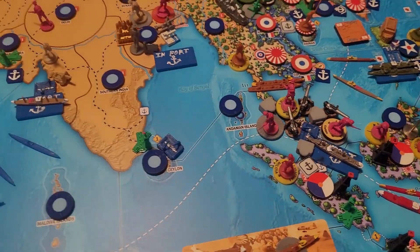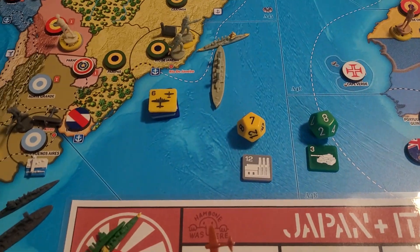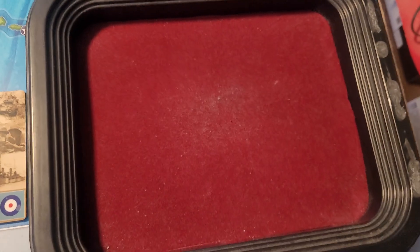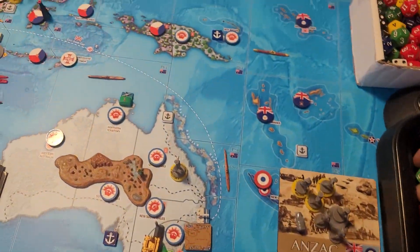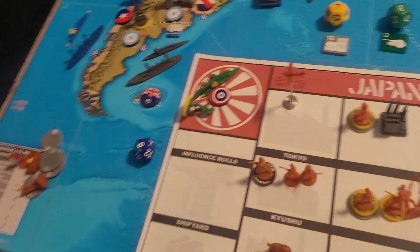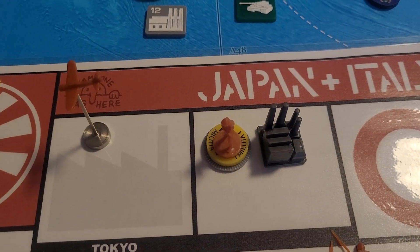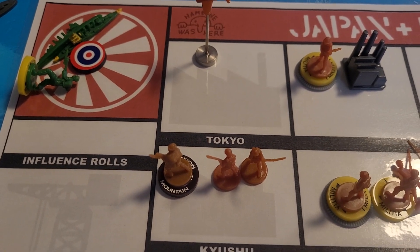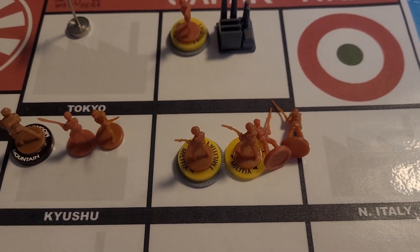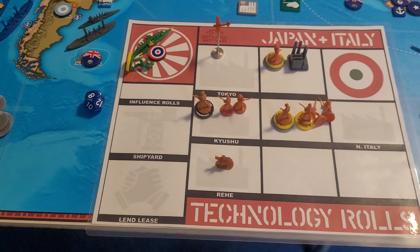Tech roll — yellow, green — really bad on the fighters but good for tech. Not good for anything this time: five and a one, all for nothing. Purchases: 43 IPCs. We're gonna buy a fighter for 10, two militia for four, and a large factory under construction for six — that's 20. A mountain infantry and two infantry for 10 more — that's 30. Three more militia and two upgrades for 10 more — that's 40. And a cavalry for three — that's 43 total.